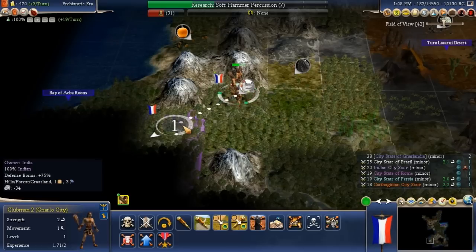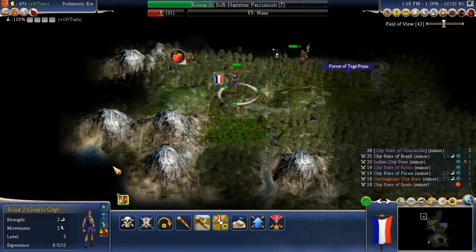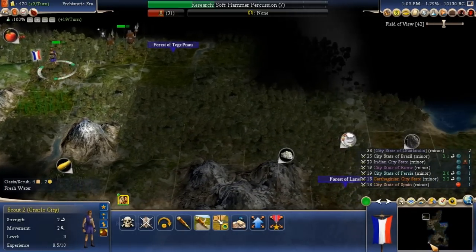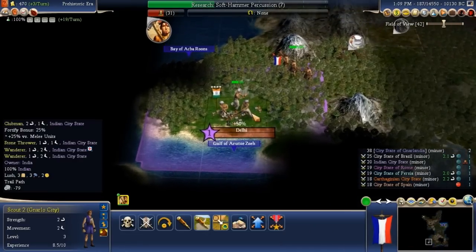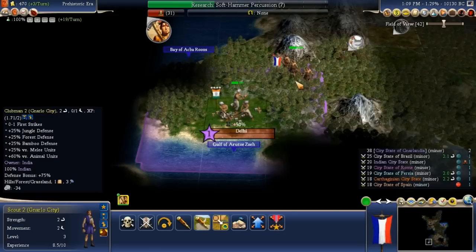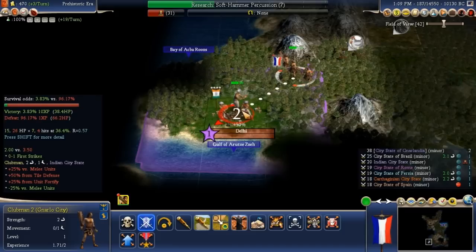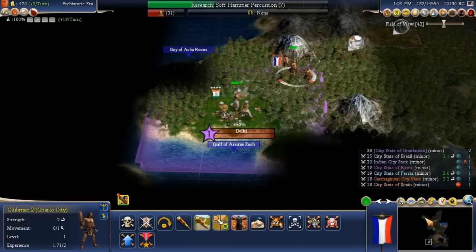A little concerned here because of that sort of situation. Let's come down and look at this city real quick — that's Delhi. A stone thrower, two wanderers and a clubman. Just out of curiosity — no way in the devil we could take that town.